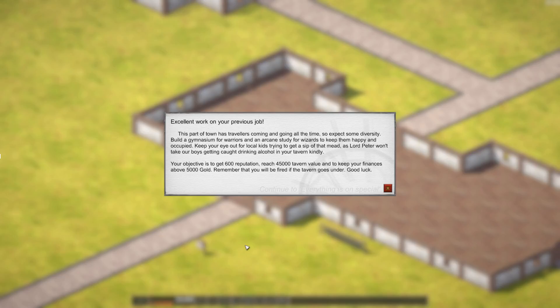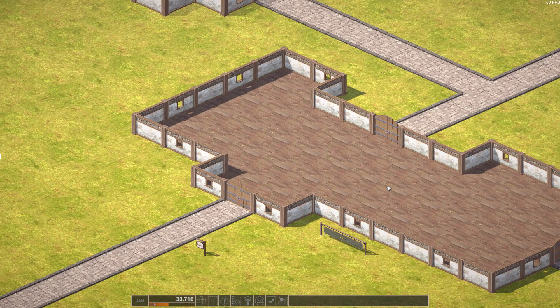Hey folks, PC7 here. Welcome back to the channel and welcome back to Tavern Tycoon. Last time around we managed to get ourselves a basic tavern up and running. Our employer was reasonably happy with our work, to the point where he promoted us and gave us a brand new building. But Lord Peter says we've got to hit 600 rep, $45,000 in tavern value, and stay above 5,000 gold — or we're fired.